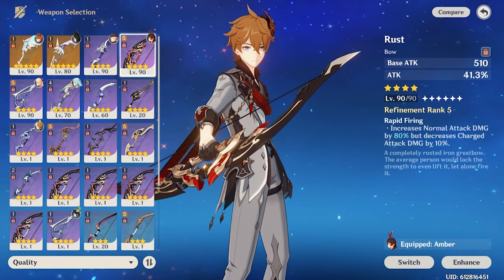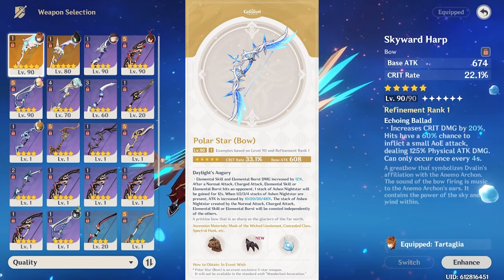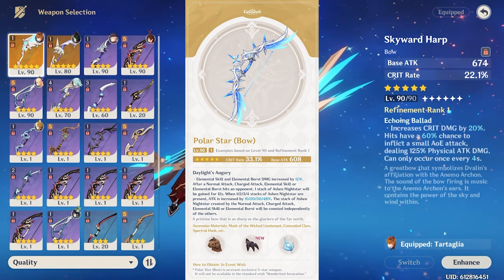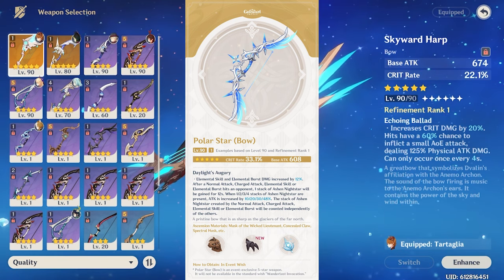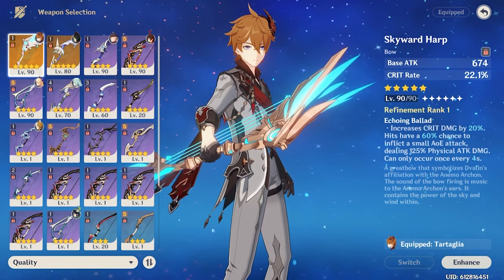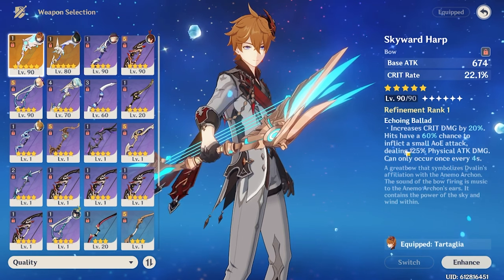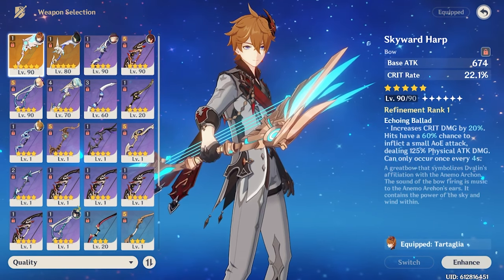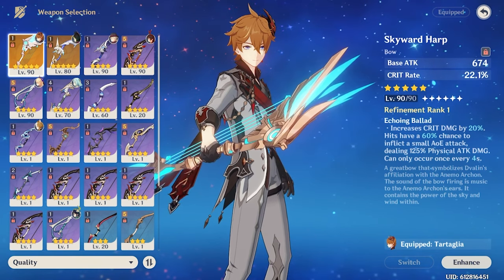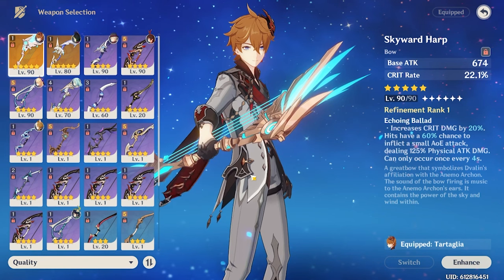For 5-star weapons, obviously his best-in-slot is his signature weapon, Polar Star: Crit Rate substat plus Attack Percent, Elemental Skill, and Elemental Burst damage buff — it works perfectly for his kit. Any other 5-star bow works as long as it has Crit or Attack. For example, Skyward Harp is still a great option — it gives Crit Rate substat as well as additional crit damage. Crit should be prioritized over Attack, but both are viable options.